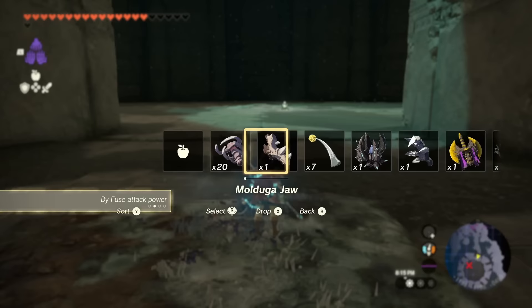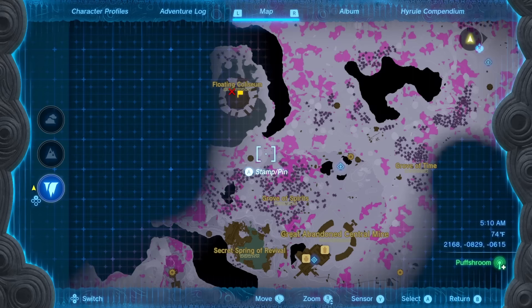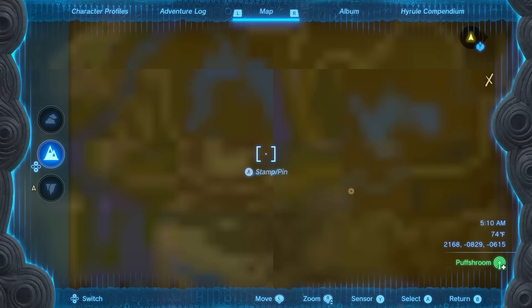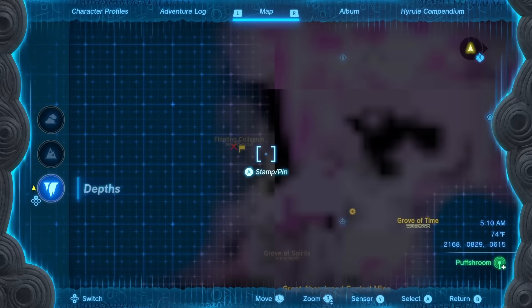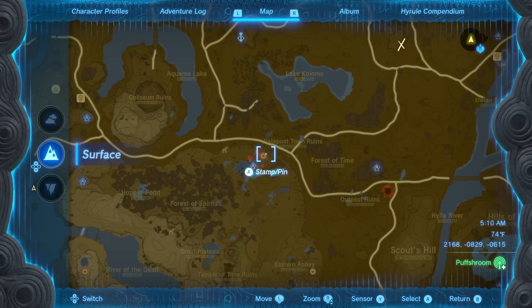For the next part of this video, I'm going to detail how to most effectively use this method to kill the four Lynels at the Lynel Colosseum. For those that don't know, these Lynels are located in the Floating Colosseum. It is in the depths, and its location is directly beneath the Colosseum ruins above ground. A notable landmark that is part of a major quest is the Great Abandoned Central Mine. You can get to it by heading northwest of the mine, or west of this light route. The fastest way to get close to this section of the depths is from the Great Plateau North Chasm.